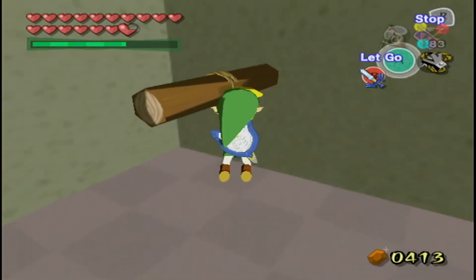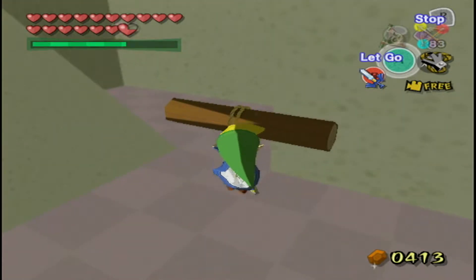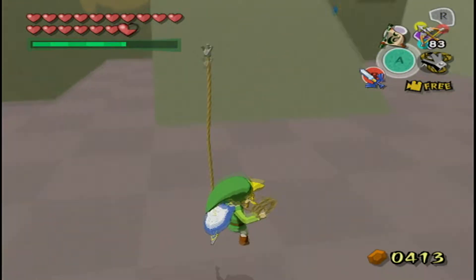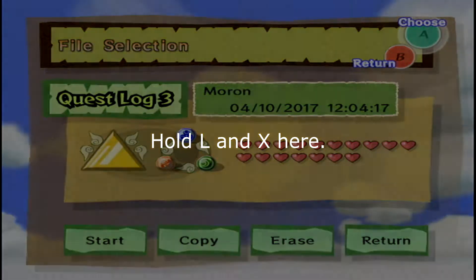Talk to the boat and you'll store his text. Basically, he'll make the 'you talked to something' sound but won't actually talk to you. This is called storing the text, and you can then do something else regarding that button to make the text appear later.